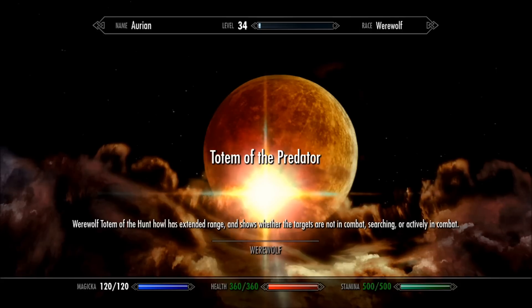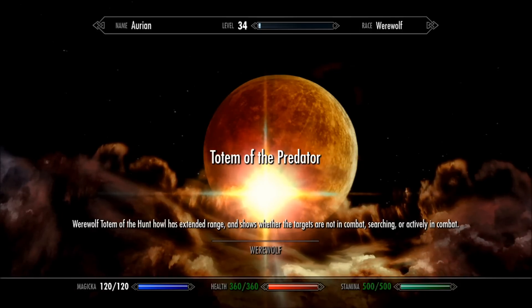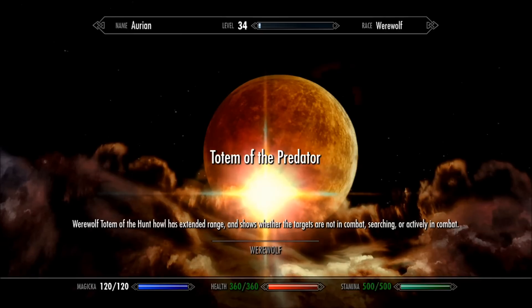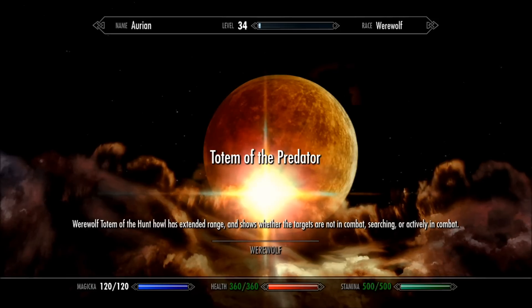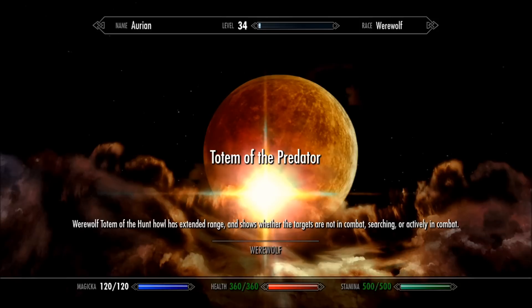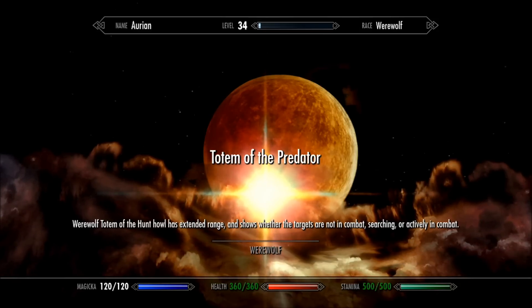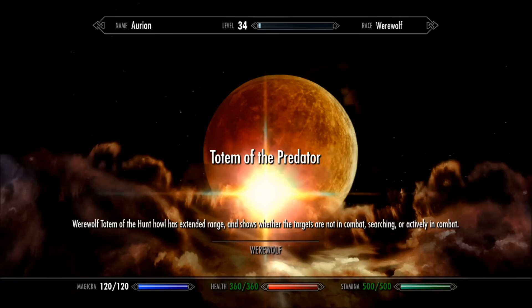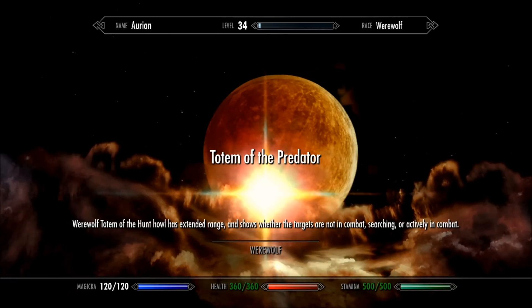Next you have Totem of the Predator. The Totem of the Hunt — one of the three totems you'll get — now has extended range and shows whether targets are in combat, searching, or actively in combat. This is phenomenal for surveying your surroundings. It's like a Detect Life spell, except it tells you if people are in combat, who they're fighting, or if they're looking for you — a great way to be on the prowl as a werewolf.